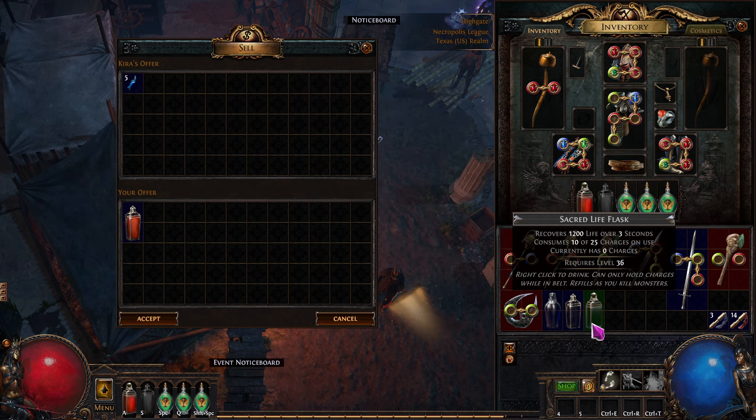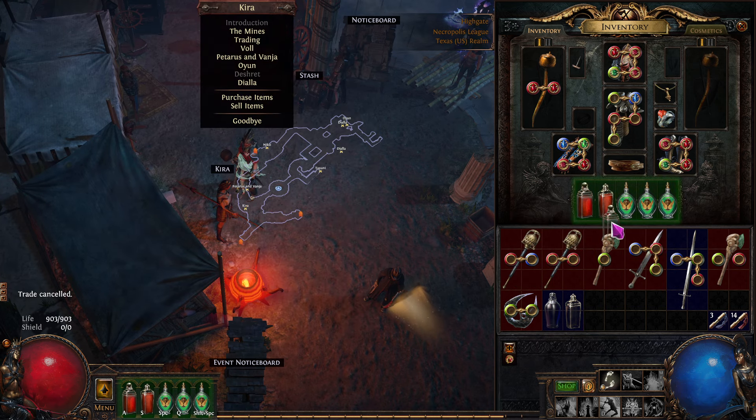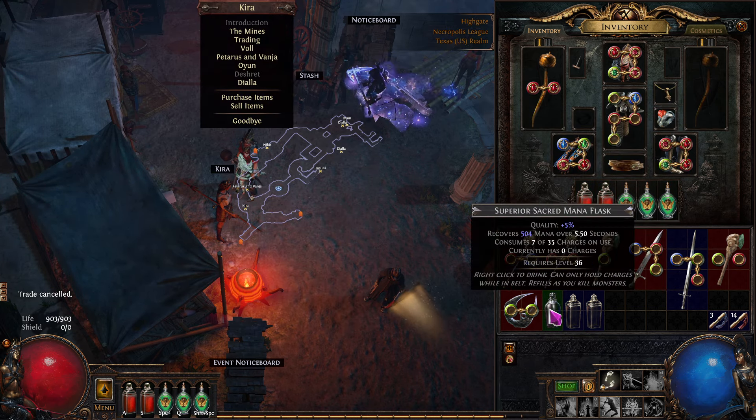And then I think we can upgrade this with our vendor. We're going to vendor this one — oh, that's a 1200-life flask. We don't even need to vendor it. We found one — cool! And a quality one. We're starting to get a lot of the corpses. Let's do a crazy craft just for fun.